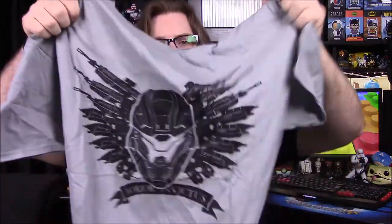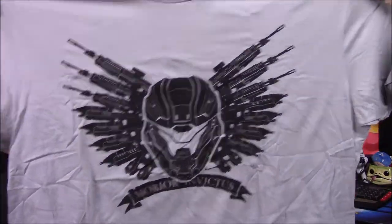Starting off with the top of the box, we have our secret file folder which we'll look at later — that usually has a poster and stuff. First up looks like our shirt for this month, so we have a gray shirt.